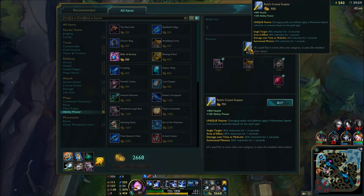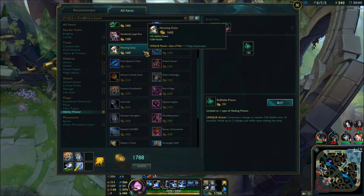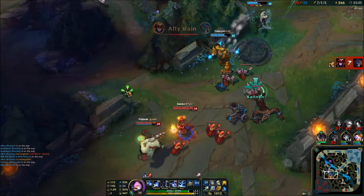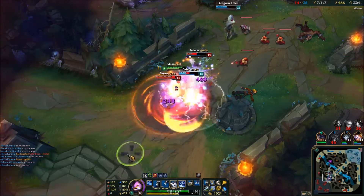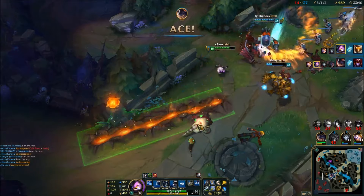For the next item, you want to get Rylai's Crystal Scepter. This will prevent enemies from getting anywhere near their towers. Having these items, you just want to keep a lookout for potential teamfights and release hell. I'll just let the game run down to the end now because it's pretty much won by now and every other item is situational.